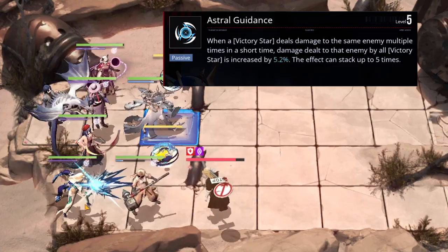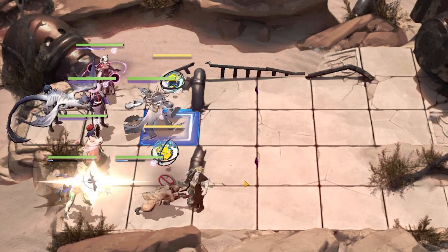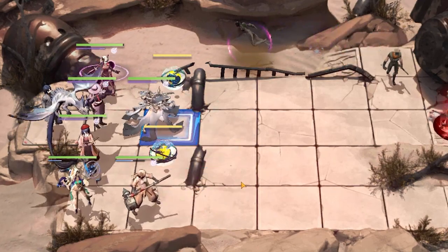So pretty much, if you place two stars together, they will be able to deal multiple damage to the same enemy, and so you can stack this up really fast and deal some high amounts of damage once you have obtained max stacks.